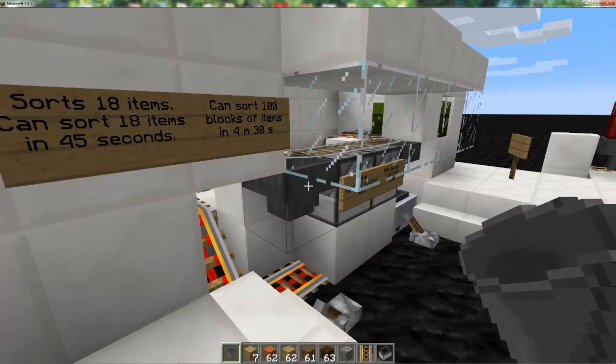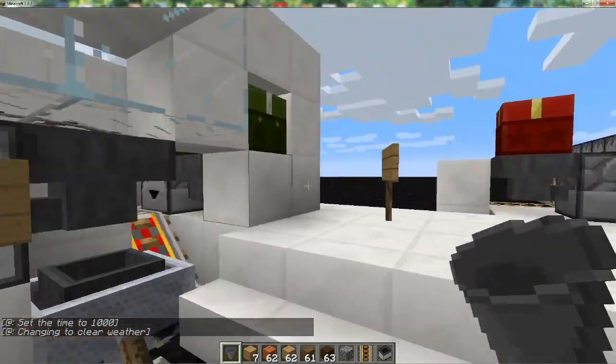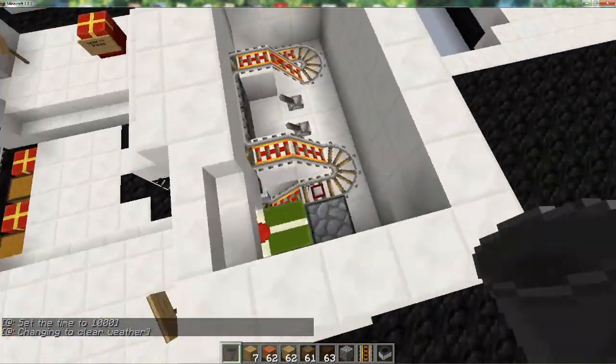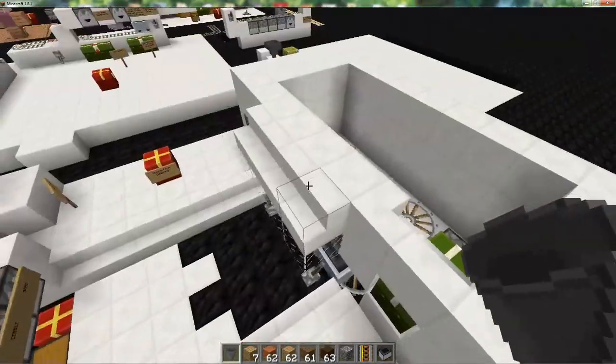You don't have to have nine items in each dropper. It could just be whatever you went out and harvested — you could throw them in here quickly and then dump the rest in and have it sorted. Or you could have some sort of system filling into this chest from wherever you're mining. Simple sorter.